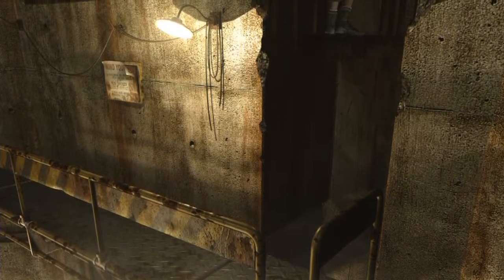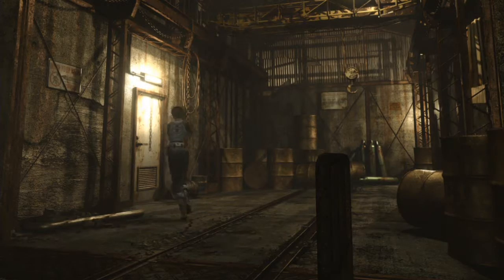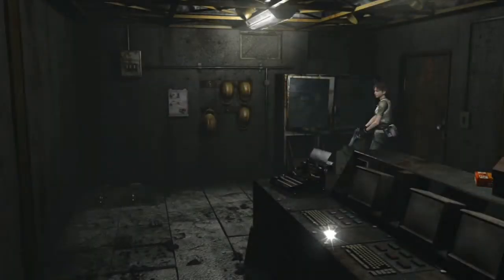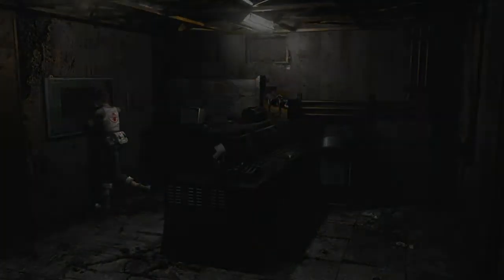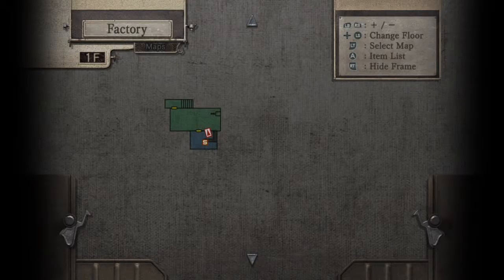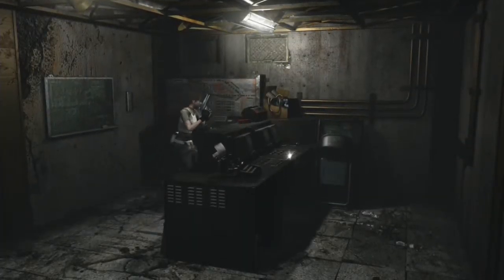We can head back in here and now we can check out the room off to the left. This is that little safe room I mentioned earlier. Here we go, here's the map. Very small area. Like I said, there's still this and there's that, and that's all we've got to do. Extremely small area. I can grab this hang-on ammo.